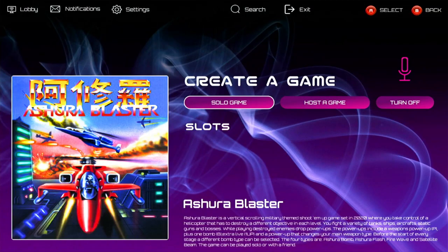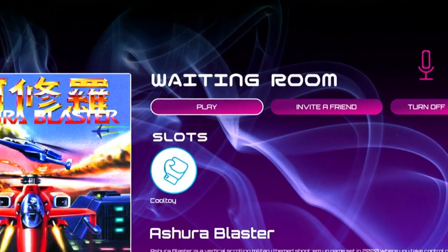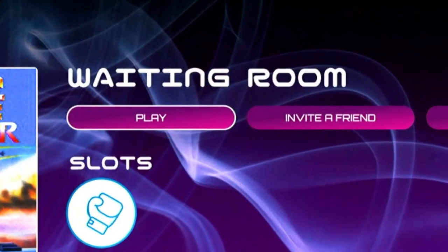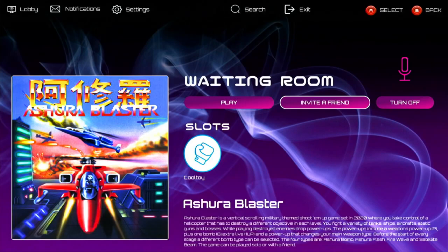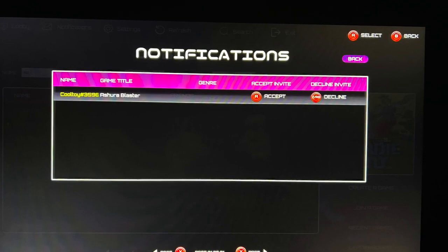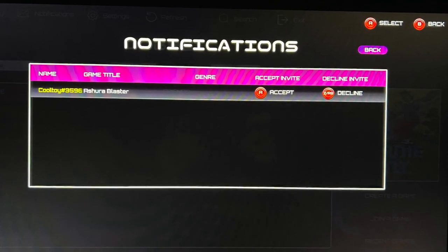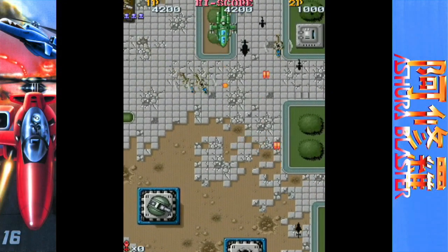For this demonstration we will create and host a game. You have the option to begin playing immediately or invite a friend. Choose Invite Friend and you will see a menu listing of all users on your friends list along with their current online status. Choose the friend you wish to play with and select Send Invite. A message notification will appear on your friend's device letting them know you wish to play a game with them. If they accept the invite, you will now be able to play the game together.